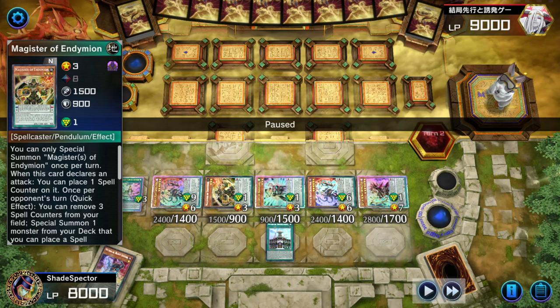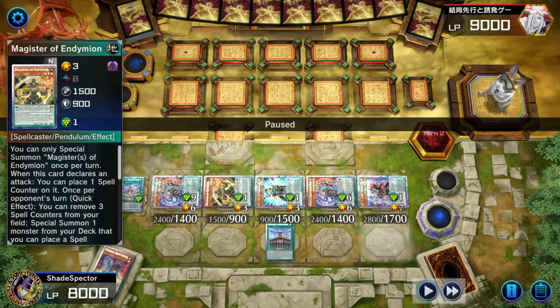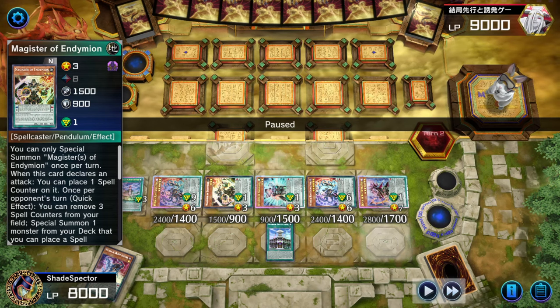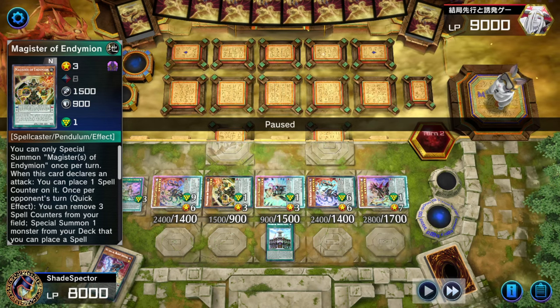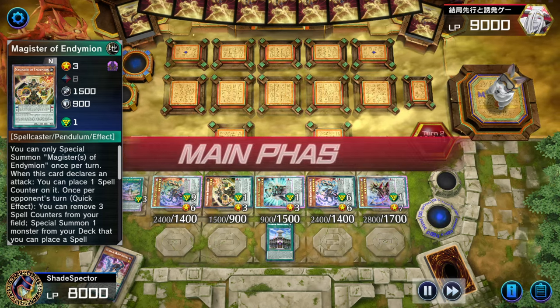So here you have two Effect Negates, potentially three, or two Spell and Trap Negates, and two Effect Negates — so you have the choice here. Let's see what Super Heavy Samurai does against Endymions.